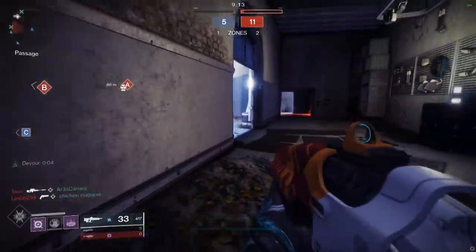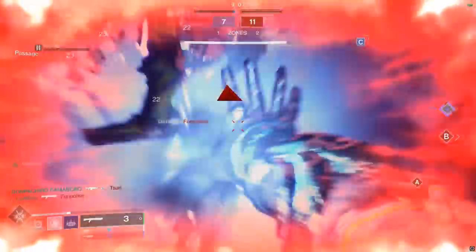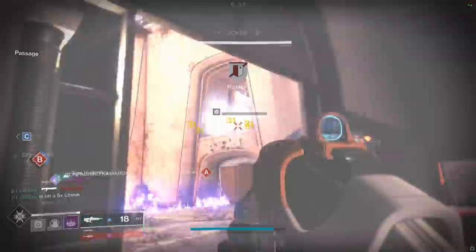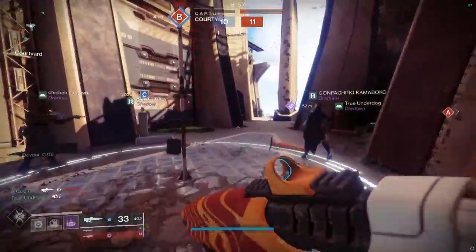The 390 RPM Pulse Rifle to me is in the middle of the road — it's a good base weapon. They're really good with the right perks, but in reality they're not at the tip top, and definitely not at the bottom. They hold their own. Some players main them — Bygones comes to mind, Blast Perdition.